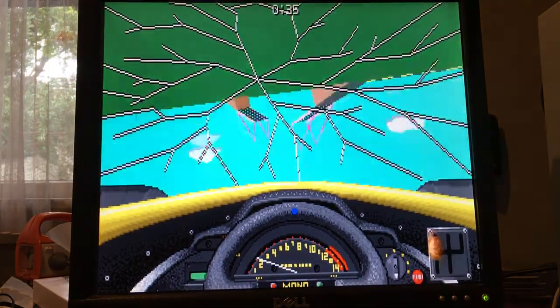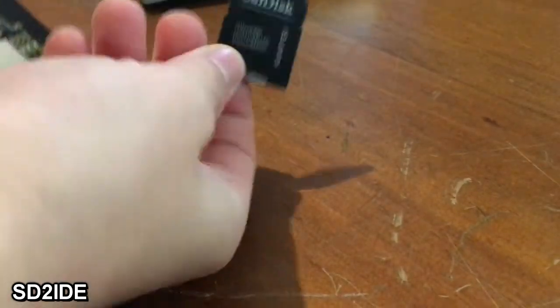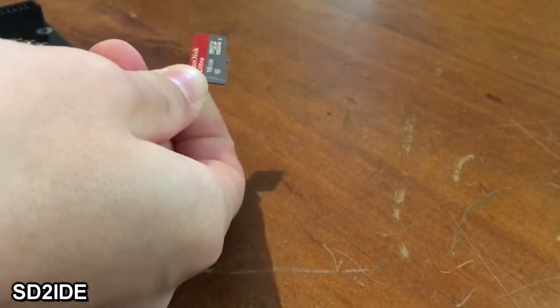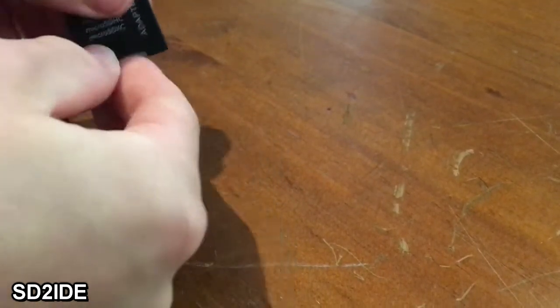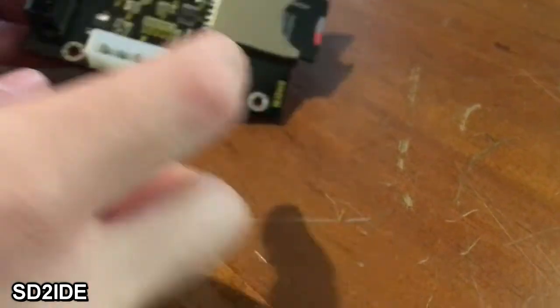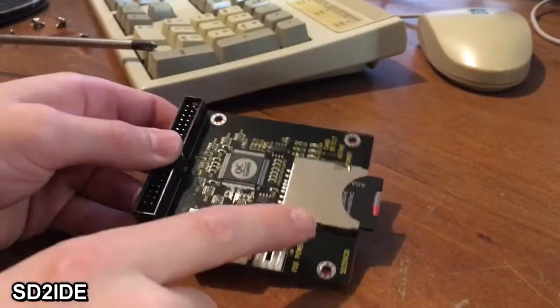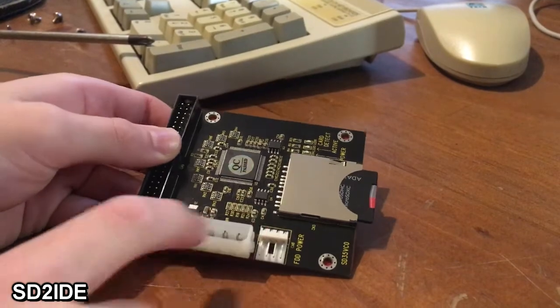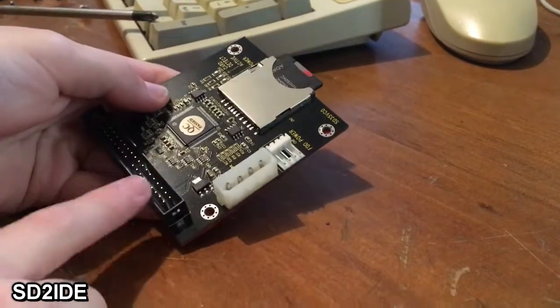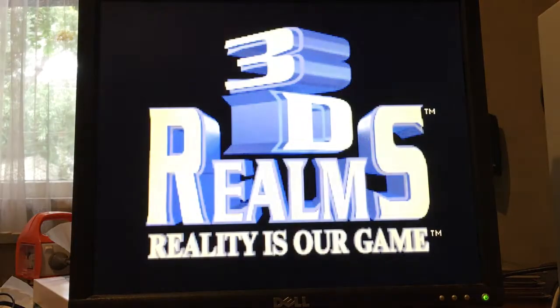For the hard drive, just get an SD to IDE adapter. They are really cheap and use an SD card as the hard drive, so it's easy to transfer games, software, and other things to the hard drive through a modern computer. The great thing about Windows 95 and 98 is that even today, Windows has never changed the architecture of their file structure. So if you have a file on Windows 98 it reads on a modern computer running Windows 10, and if you have a file on Windows 10 it can read on Windows 98.